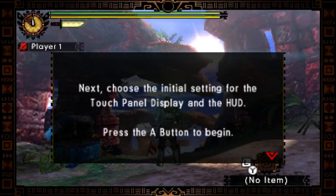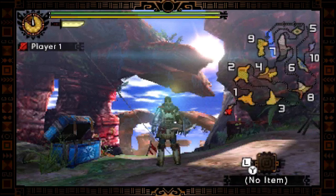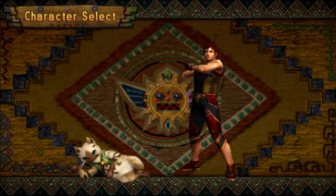Finalize your Palico. Next, choose the initial settings for the touch panel and the HUD — so it's basically what you want on the upper screen. I believe it puts the map. The top screen isn't big enough to warrant having the map, so you'll see it during loads, but I'll have it on the bottom screen. So there we go. We will save it to the slot and we will get started with the intro quest.